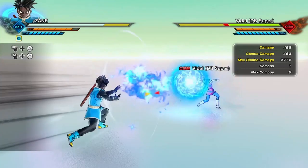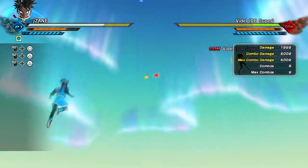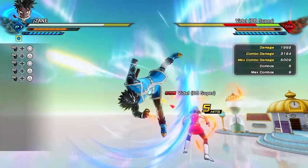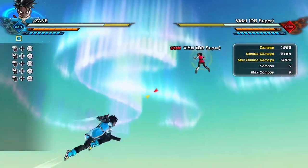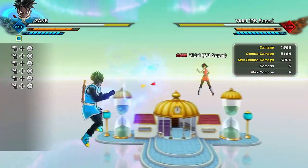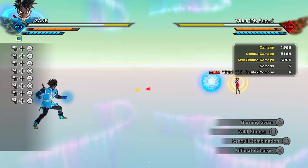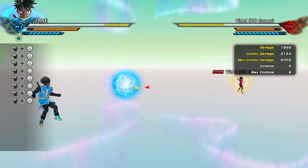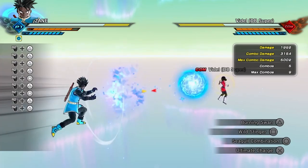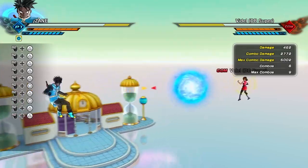What I like to do is hold it when they're coming and use Seagull Combination to go right through it. It's a nice setup - you can use it to make them whiff and then use Seagull Combination to strike through. It takes a while to get off, so don't be spamming it. You push it and it goes farther as you hold it; the faster you release it, it goes slower.